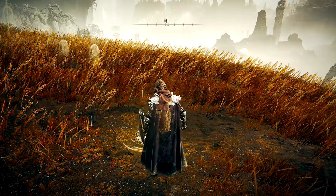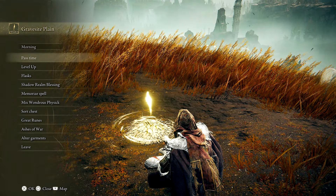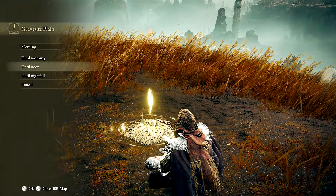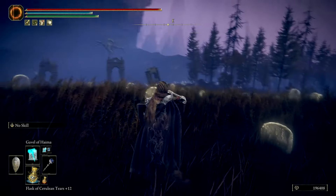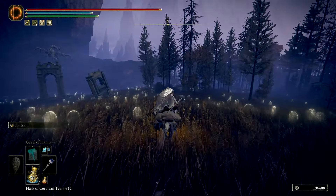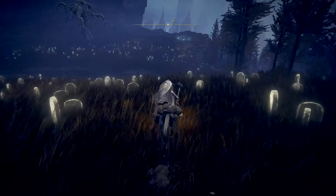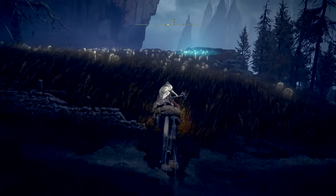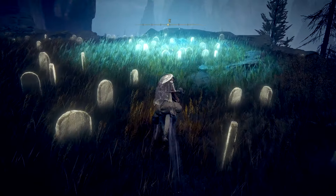First things first, I want to show you guys something before we continue. We're going to touch this grace. Two things I want you to be aware of as we're going around. Just in case you want to change the way your character is and you've used all of your larval tears already - if you go to nighttime, in the areas with the graves there are actually places where larval tears will spawn. If we head directly to the east of the start here, we're going to find a glowing set of graves on the cliff edge. In the center of those graves is a larval tear. There are quite a few of these across the game, so keep your eye out - they're literally highlighted for you on the map.